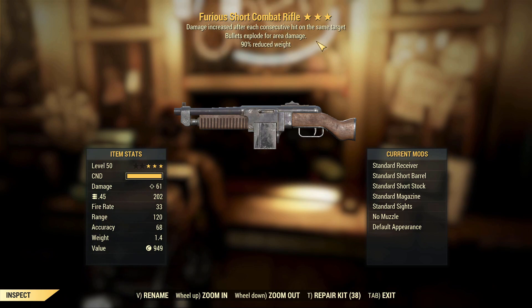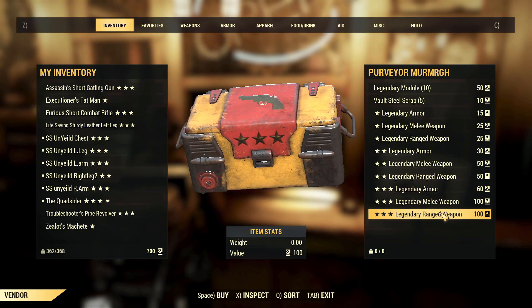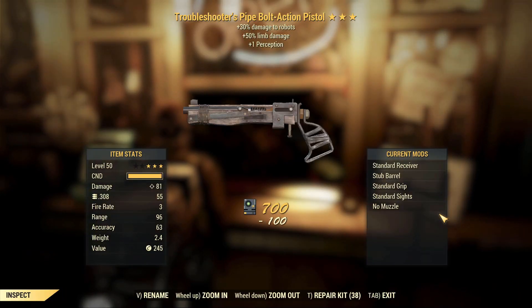Here's a decent one: reduced weight is always good, damage increased with each consecutive hit on the same target, and bullets explode for area damage. Because the explosive effect is on there that automatically makes it an okay weapon. When you add furious — which is not a bad effect, just not the best — it's definitely an okay weapon and something I can either sell or use long term. Nice little pick.